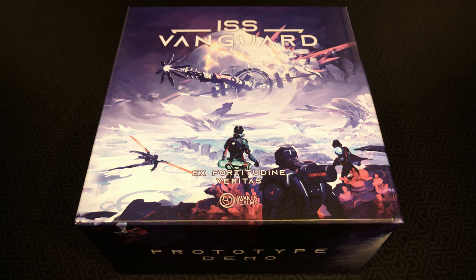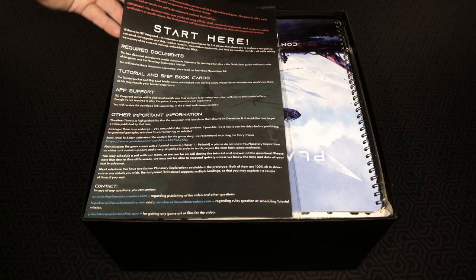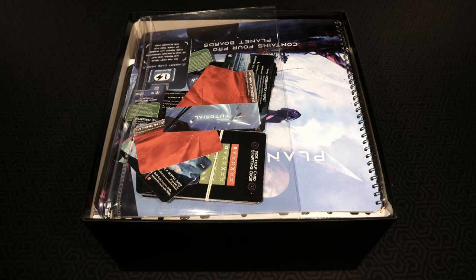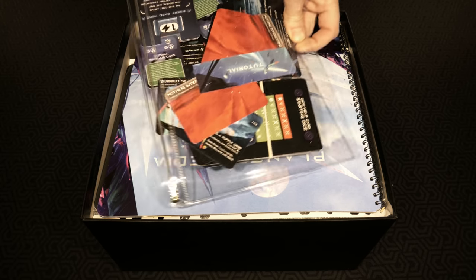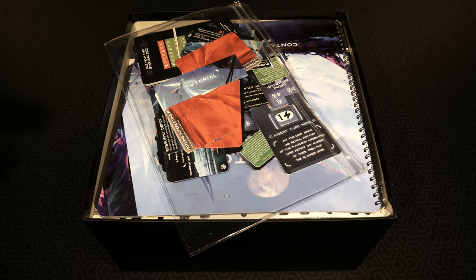Let's take that lid off and find out what's inside. The first thing is something that states 'start here' - about required documents, app support, and other information needed to get moving in this prototype. Next I've found a zippered bag full of stuff that says tutorial. The tutorial mission is for me to get familiar with the game itself - what you'll see in the Kickstarter preview will be the mission after that, not the tutorial scenario.